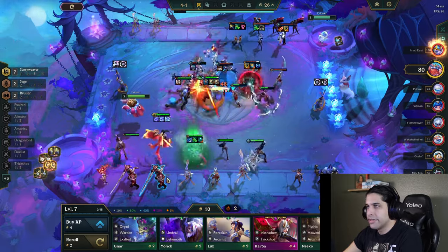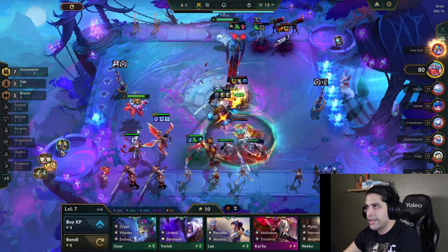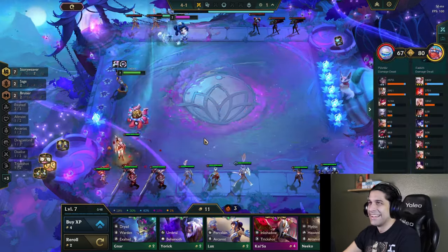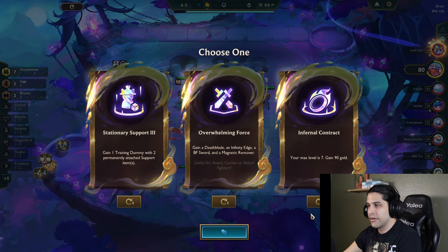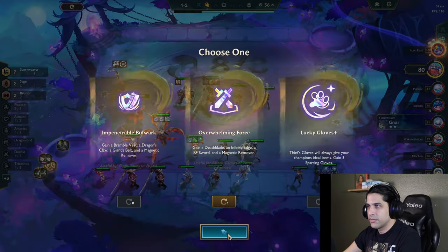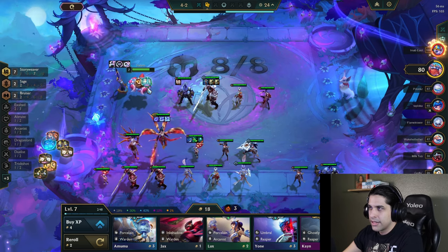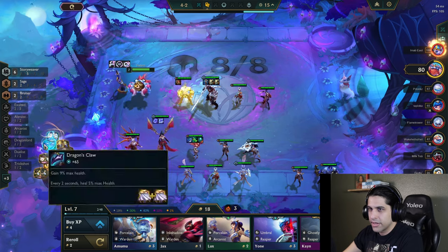I want to give Irelia a Rageblade pretty badly. Not the bully bear bro. She's strong — infernal contract, ew. I could three star everything but that's not gonna happen. Deathblade, Infinity Edge, and a Magnetic Remover. Impenetrable Bulwark, Final Ascension. Realistically I probably need this because my front line's really weak — admittedly very, very weak. I guess I'll put this on Silas.